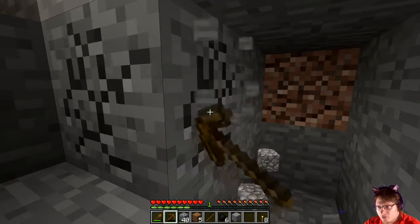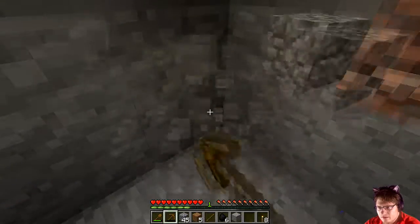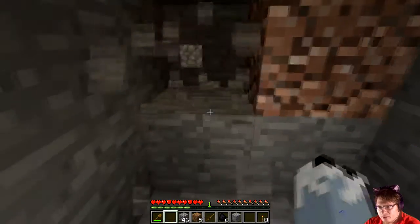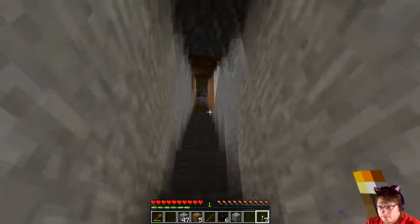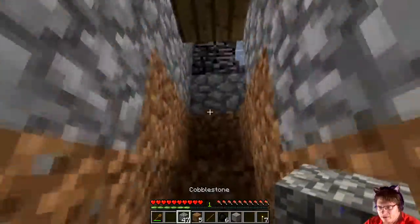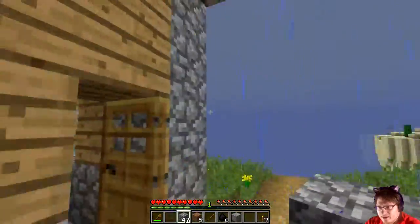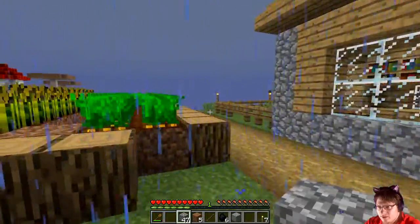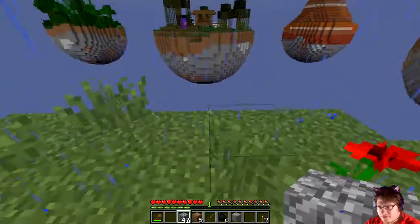I'll kind of work on just hollowing this out a bit. We'll just go until the pick breaks. Got a decent bit of cobble. I really wish it wasn't raining. Is there a sapling here? No, there's not. So literally either the jungle or the swamp for saplings.